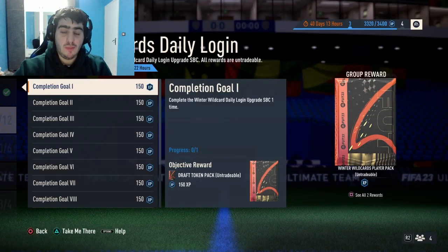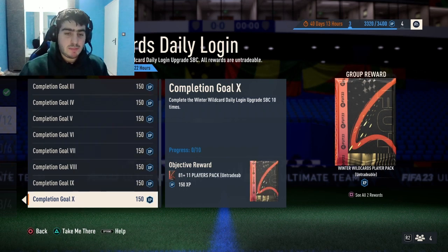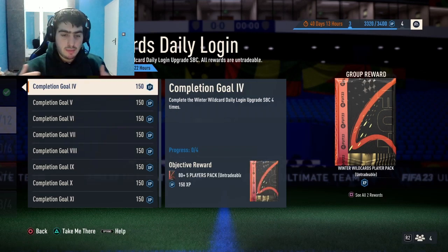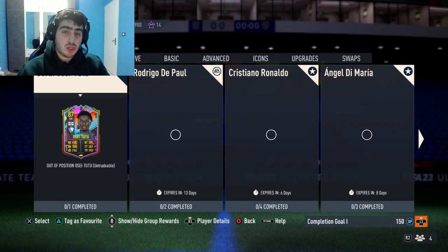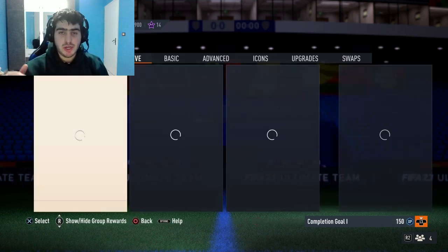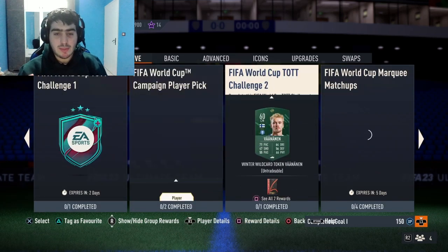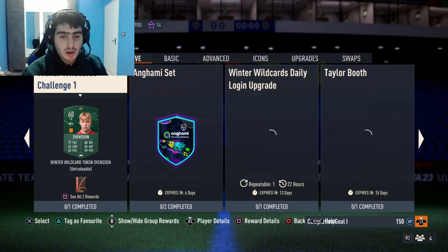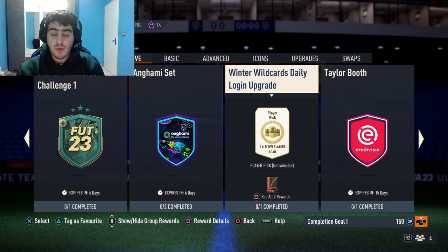Welcome back to the channel! Today we just got the new Winter Wildcard daily login objectives. As you can see, it says complete the Winter Wildcard daily login upgrade SBC one time, five times, and more. This is super easy — you basically just have to put in one bronze player. Press the 'Take Me There' button and make sure to go to Live. It's in the Squad Building Challenges, on the right side, and it's called the Winter Wildcard Daily Login Upgrade.